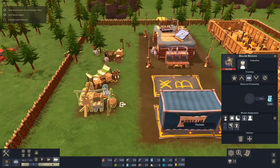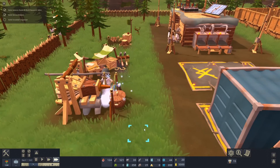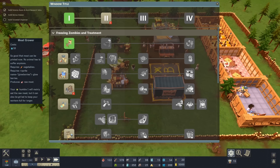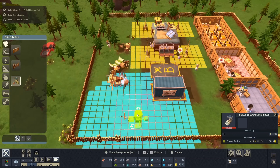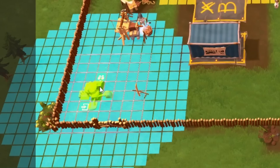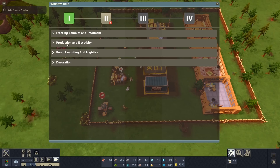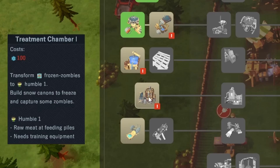There are like different phases of humans that can go through this, so that's kind of cool. Now we're building snowballs. There's also something called a meat grower — seems a little bit weird. But we'll get the snowball dispenser, and I'm guessing that's in defense — yes, it is. Let's put that right here in the corner. Now we get to build a treatment chamber to freeze a zombie.